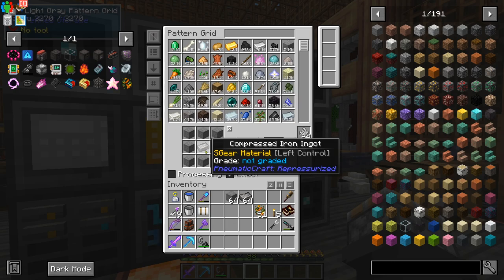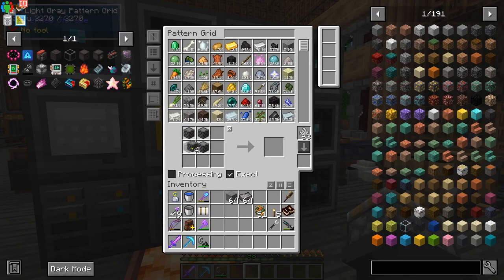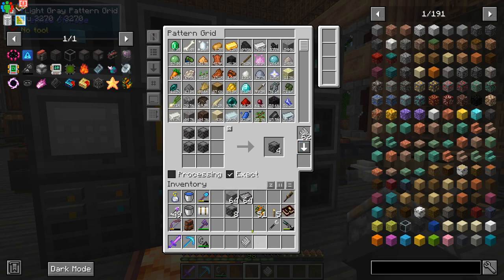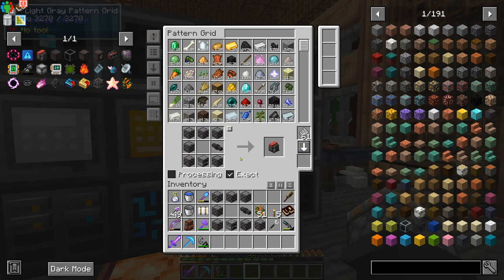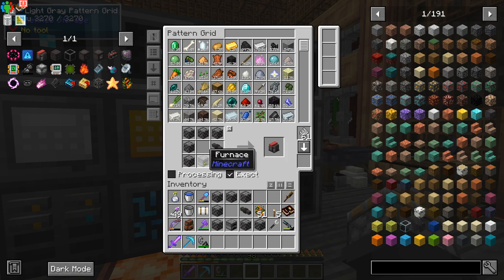Pretty much everything in this mod revolves around the compressed iron ingot. First thing that we're going to make are reinforced stone — make a pattern for them. Then we take the reinforced stone, put four of them together like that, and you get reinforced bricks. We'll make a pattern for that as well. We need a pattern for a tube, which is two compressed iron and a piece of glass in the middle. And a pattern for an air compressor, which is reinforced bricks, a tube, and a furnace.